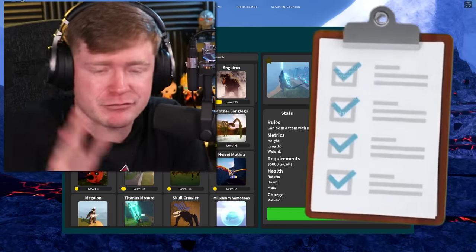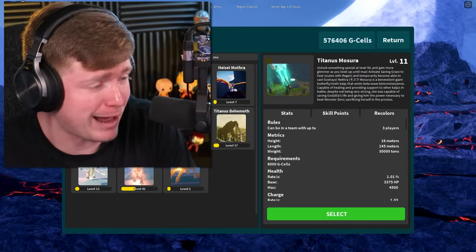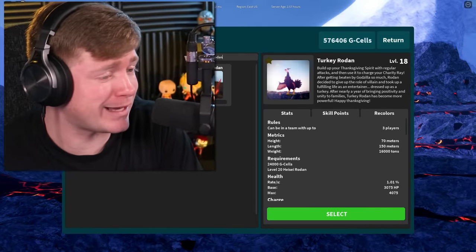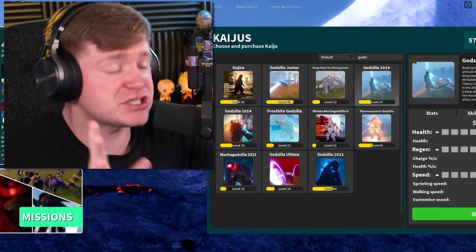Now some other people we're going to be using today, I've got a list right here to my side. We're going to be using the beautiful Mothra. After that, we need to go to Monster Zero. Then of course, we can't leave out the flying chicken — we've got my boy Titus Rodan. And I'll save the rest for later.